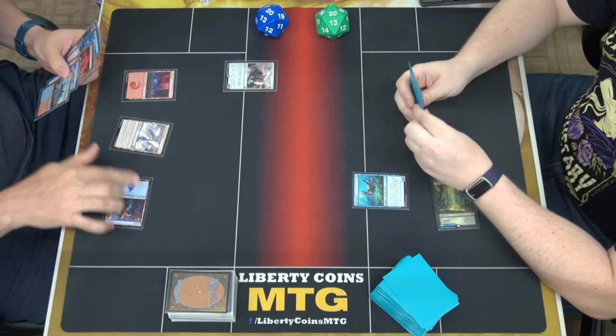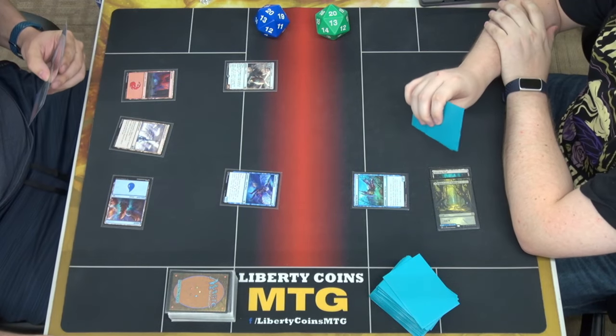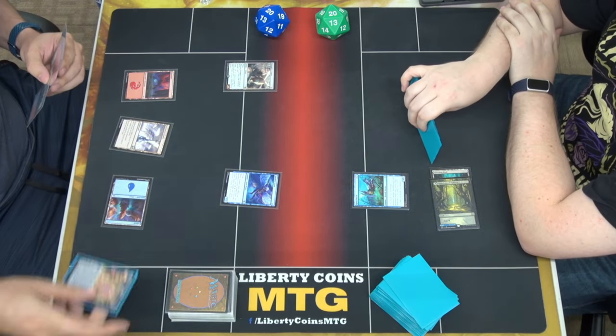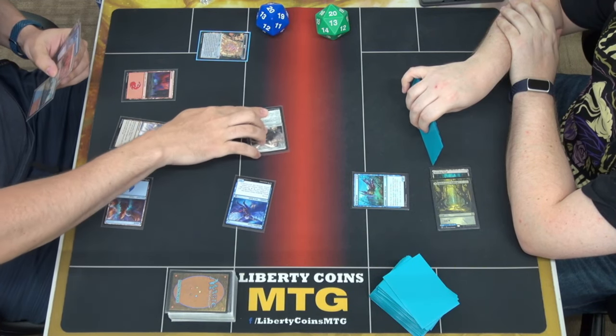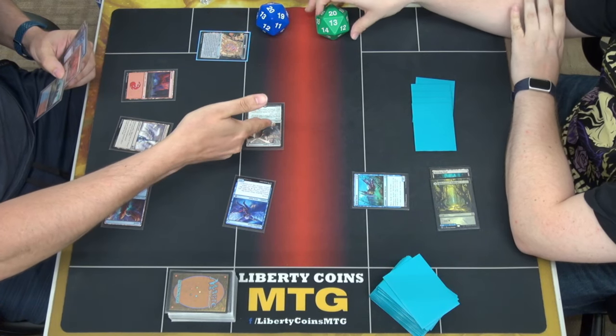Mountain. Spyglass Siren. That's cool. My map. And then I'll cast a Bring to Light. Crew. Swing.